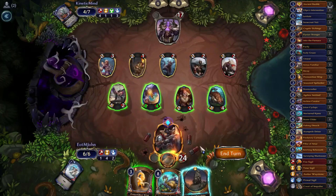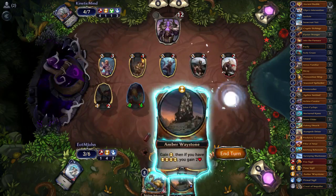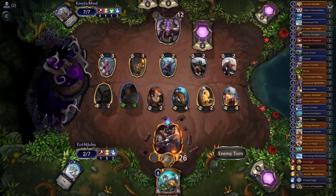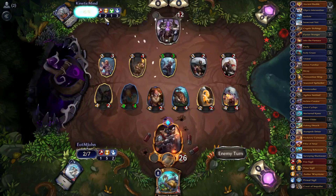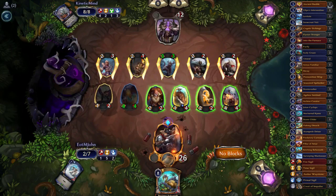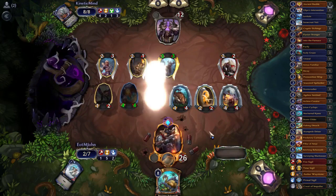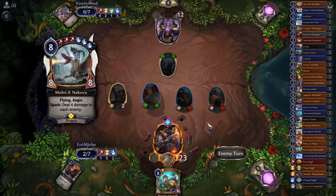Plus if we land our eighth power to play Belching Behemoth, the race becomes nigh unwinnable for them. Opponent does nothing — we draw Waystone, great. We'll start by attacking in the air, then Premonition Wisp into Amber Waystone for a free 4/4. We scout — Archive Curator, I want Curator more than eighth power for Belching Behemoth. Opponent plays Smork — we'll block with these units. I'm not sure what our opponent was thinking doing that attack, unless they're admitting defeat.